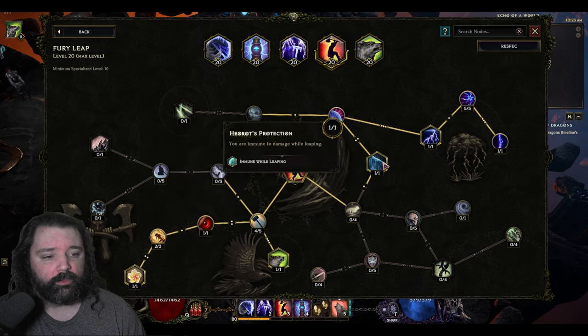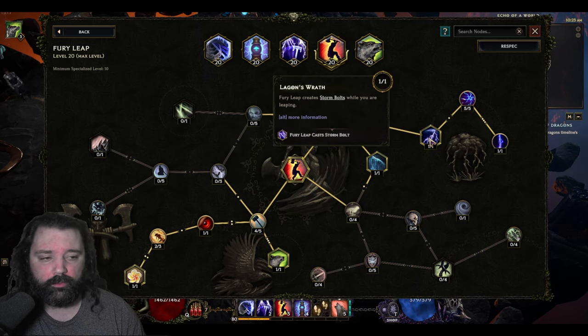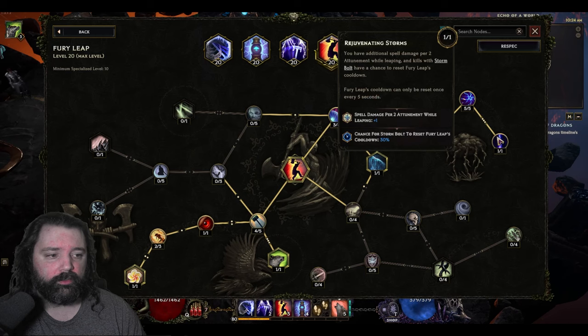Furry Leap will be the traversal skill, and we'll actually get survivability with this as well because it makes us immune to damage while leaping. We'll convert this to lightning so that we get additional storm bolts along the way, and they're going to get increased frequency and additional spell damage to boot.